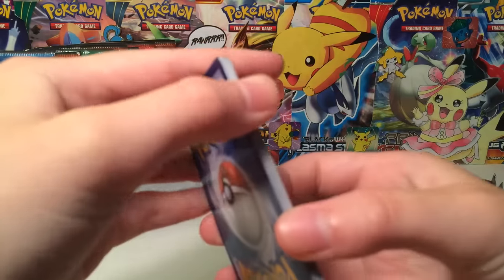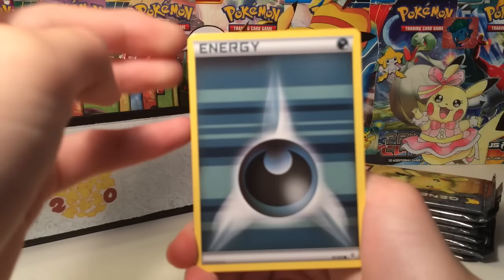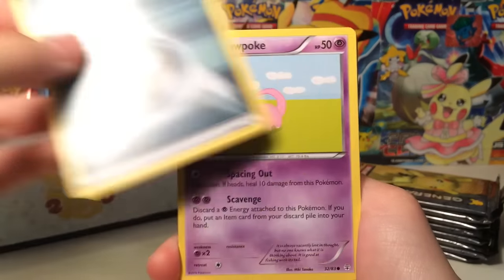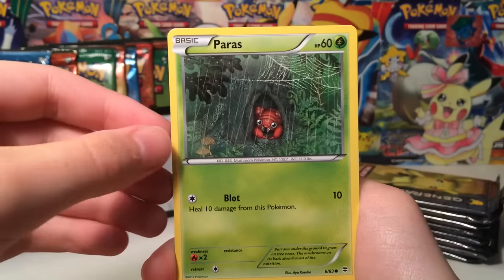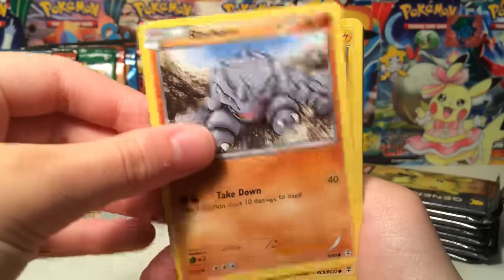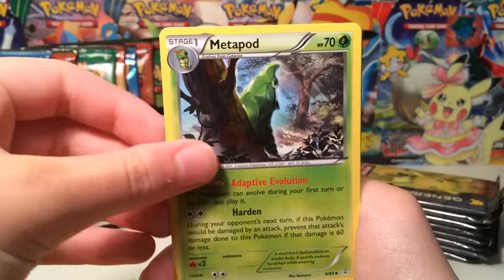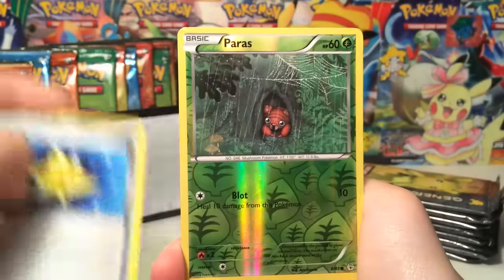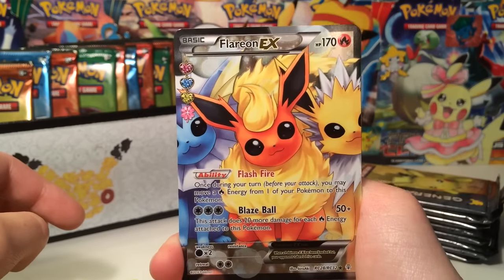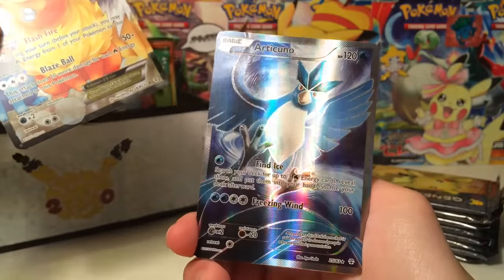The goal: pull a Pikachu full art. Like, I have never wanted something so badly in my life. We're going to get it. As we're going through this pack, I just want to remind you guys that if you're interested in getting some Generations packs of your own, you can enter the giveaway and win some for free — I'll leave a link down below — or you can check out OverTheTopTCG.com.